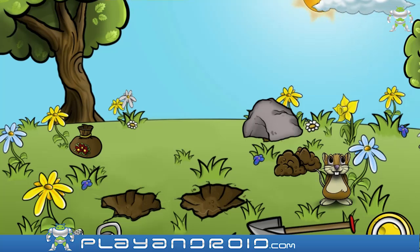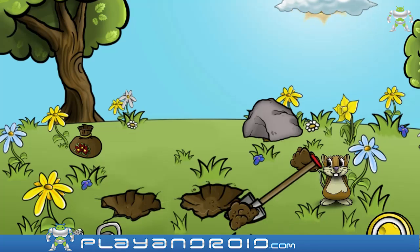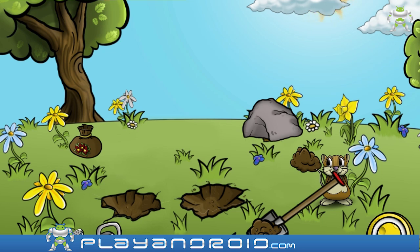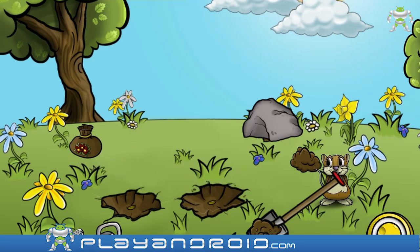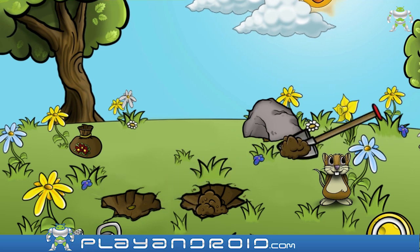So obviously we have some holes here and there are piles of dirt, so I'm just gonna use the shovel. Okay, so this is wrong already — doesn't work. Oh, so there are seeds. Well, that makes more sense. Okay, so maybe now I can put the earth on it.